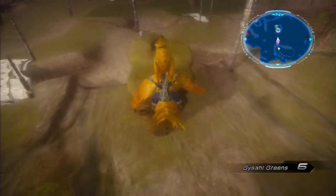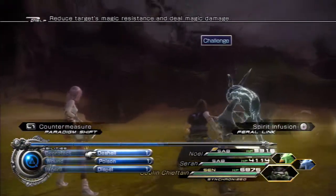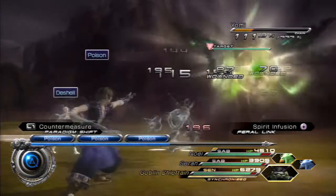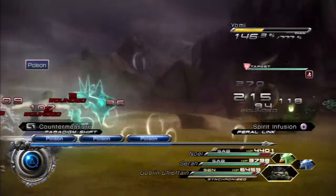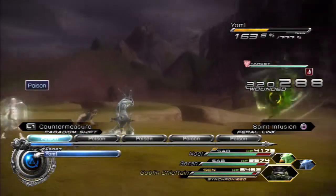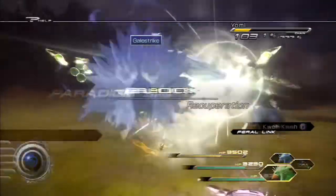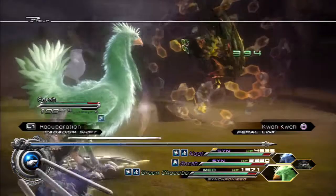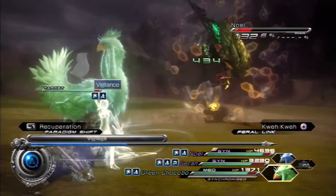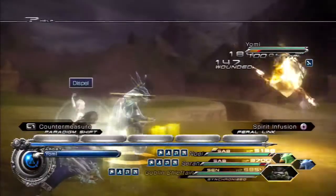We get on the chocobo, take a leap of faith, land on the island — and it's time for a boss battle against Yomi. The key to this battle is two things: your Sentinel drawing Yomi's attacks, and Poison. Poison is crucial. As soon as you get Poison on, switch over to your assault and start attacking all out. He'll go into an impenetrable aura — basically a shell where he recovers and you can't attack him. Use that opportunity to get buffs and healing going, then as soon as he's out, repeat the process.